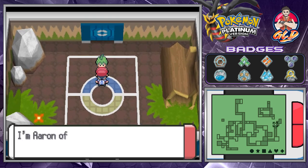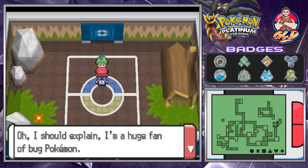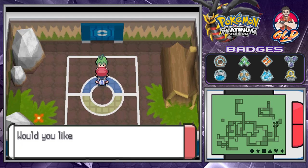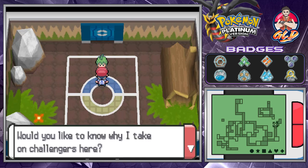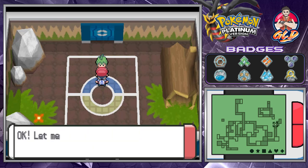Aaron of the Elite Four introduces himself: 'Welcome to the Pokemon League. I'm Aaron of the Elite Four. I'm a huge fan of bug Pokemon — bug Pokemon are nasty, mean, and yet they're beautiful too. I want to become the perfect trainer, just like my bug Pokemon. Let me take you on!'